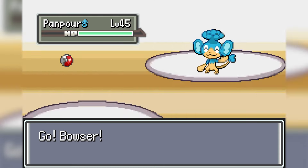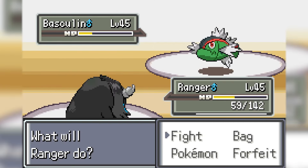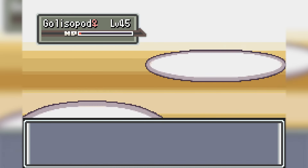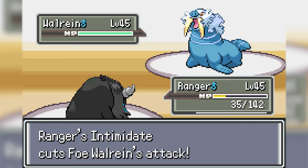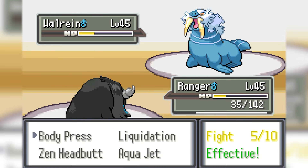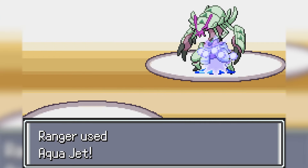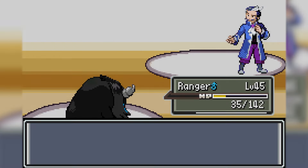I'm now at the next Gym Leader, Wattson, and his team of Water Pokemon. Things are going smoothly at first until I attack a Gorebyss with my Bombirdier and knock myself out from recoil damage. Damn it. I send out my Paldean Tauros which cleans house being super effective on his Walrein, and Aqua Jet takes on the low HP Gorebyss. And there's our fourth badge.